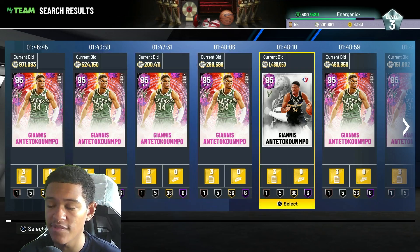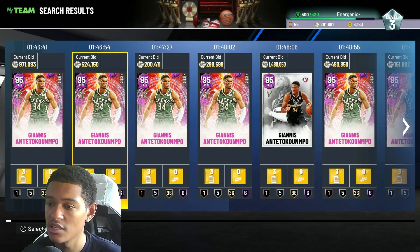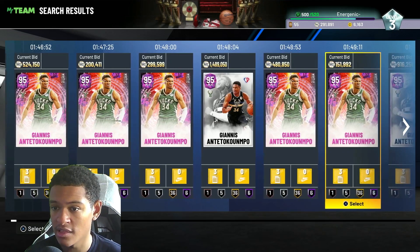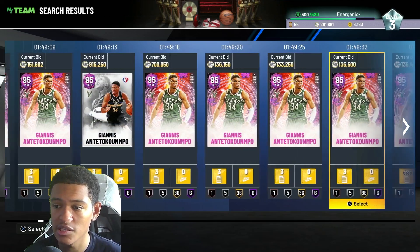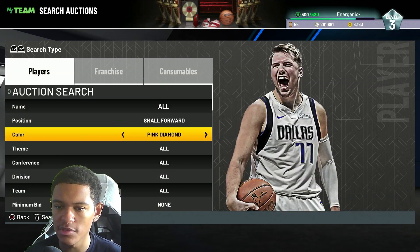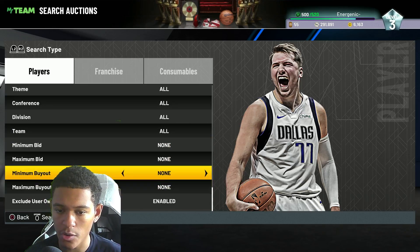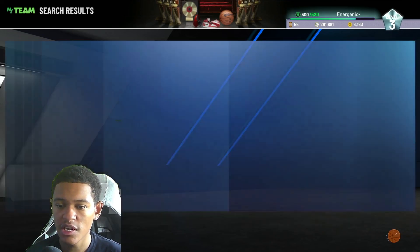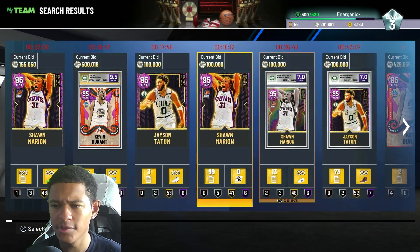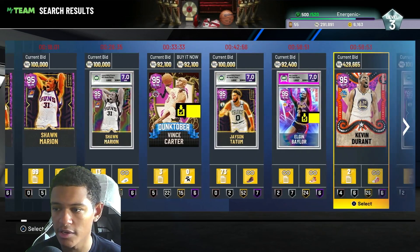It also happens that the 75th anniversary Giannis is actually more expensive than the mystic Giannis, so if you care about getting the anniversary version, this is the way to do it. Another filter you can use — but you have to spend a little MT to set it up — is the small board pink diamond with 'exclude user owned cards' enabled. You go all the way to the bottom and set it to enabled, but to do this you'll need to buy Elgin Baylor and Vince Carter first.